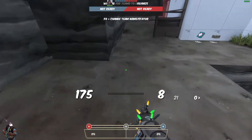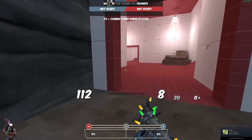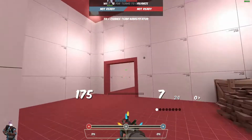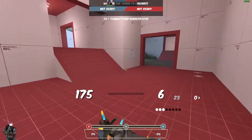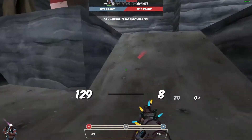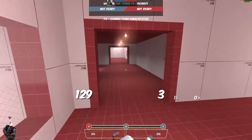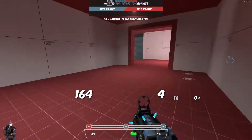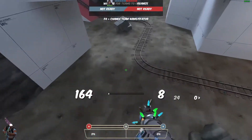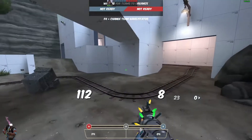One thing it did create, though — and I should have expected this — is it created a situation where everyone pushed this way all the time. So most of the fighting happened in the balcony and this room here, which is to be expected. It's the shortest path, it's the safest path, there's no sightline to cross. Though while this route was underutilized, I think this route was still pretty powerful. So I'm not quite ready to abandon the ideas of this route altogether. But I think one issue I need to figure out is how to get this forward spawn to be more centralized.